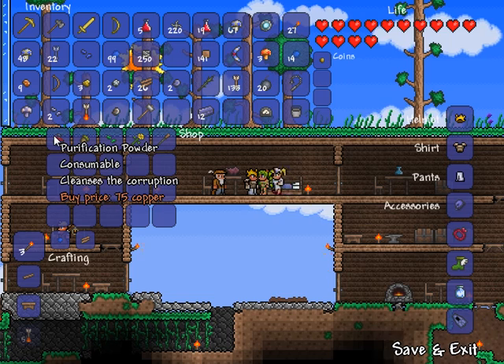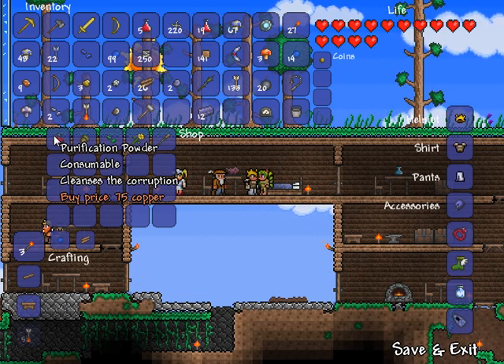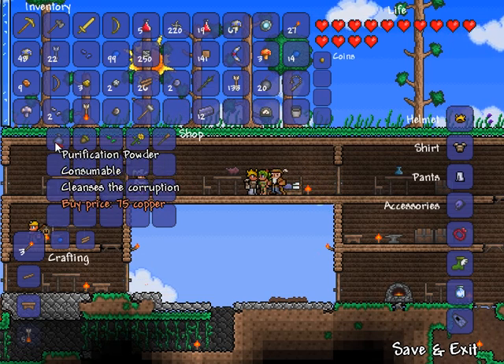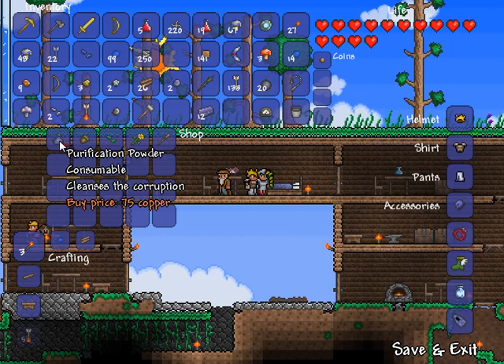If you remember the video where I went into the corruption and accidentally spawned the Eye of Cthulhu for the first time, I was unable to break blocks inside of the corruption, which was a problem. Purification powder actually allows us to break those blocks — we just put it on there and it turns into regular stone or regular dirt, and then we can mine it.